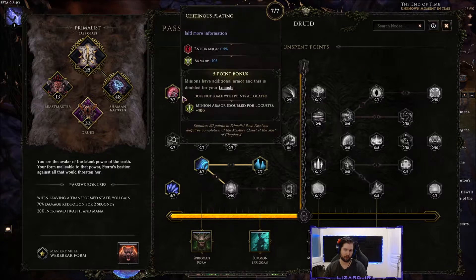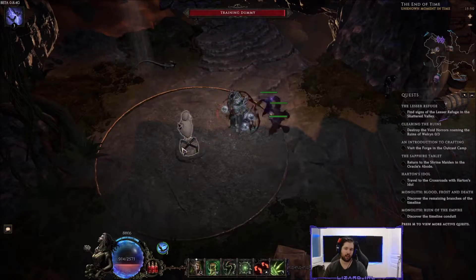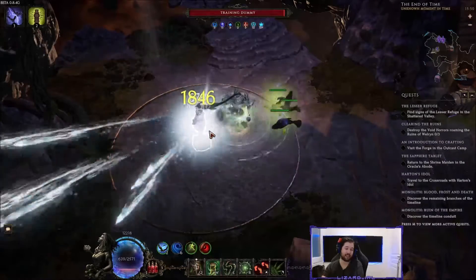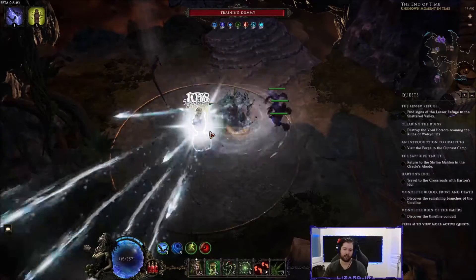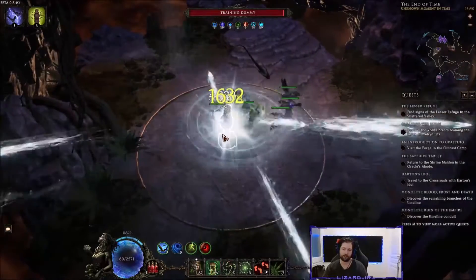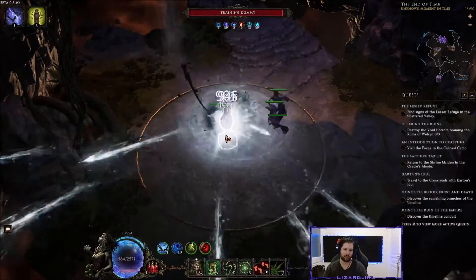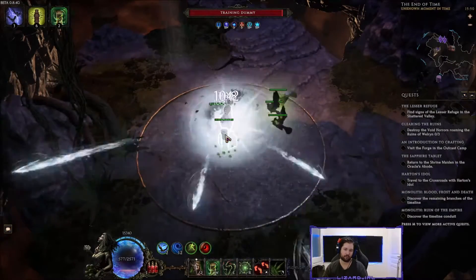Combining Berserker's 25% less damage taken with Ursine and Aspect of the Boar makes you extremely tanky. My current character sits at around 90k ward when he has 10–20 maelstrom stacks plus armor going. You can see we have 50% dodge easily and 16k ward — it's just a very tanky build all around.